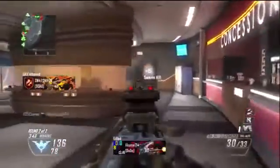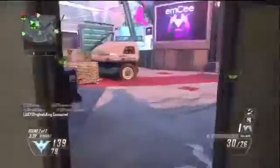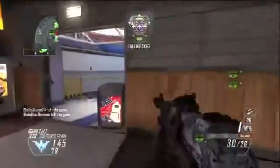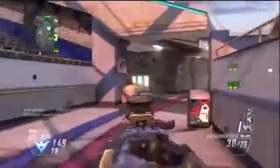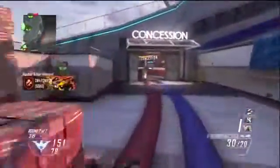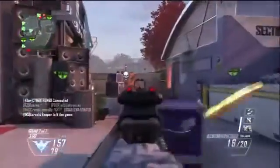The next map, which I'm on right now, is called Encore. Encore is probably my favorite map that's not rescaled — I don't really count Studio as a new map since it's just Firing Range. So out of the three new original maps, this one is my favorite. It's set like the stage of a concert — you're in the arena and get to run around. It's kind of like a big circle, and you can go underneath the stage, and there are a couple of different flank routes.